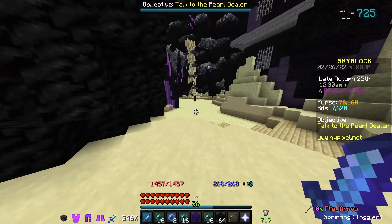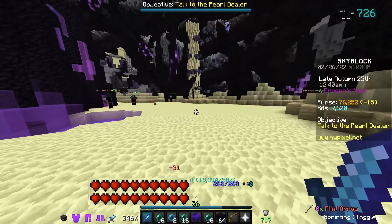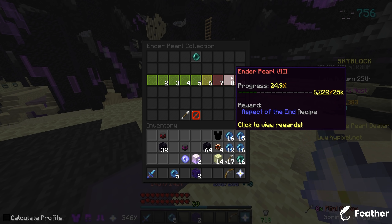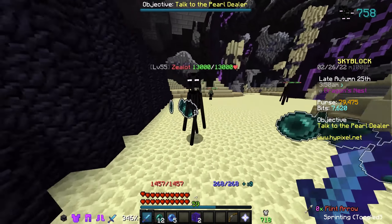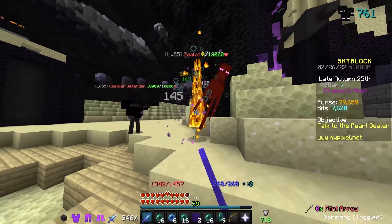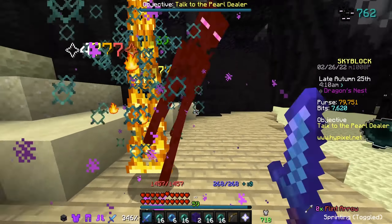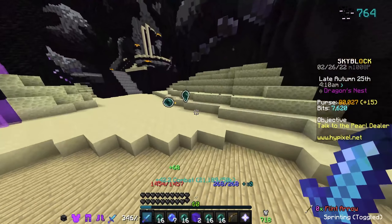Even if the Zealots hit me once or twice, it's still not that bad. If I take a hit, it's only like one health bar and I regen almost instantly because of the God Pot. My main goal here right now is to get a Summoning Eye so I can say that I've done it. I also have the goal of getting the Aspect of the End recipe, which is 25,000 Enderpearls. I'm also probably going to place down Enderman minions on my island. However, my inventory was full for a bit, so there are a ton of Enderpearls scattered around the island that I can go pick up, meaning I'll have a lot of Enderpearl collection building up over time.